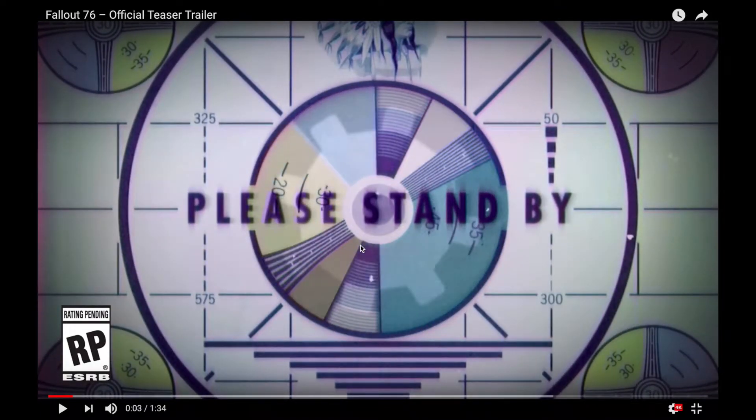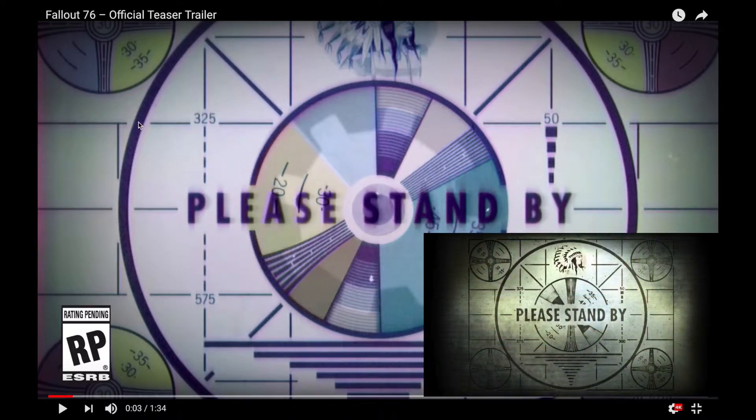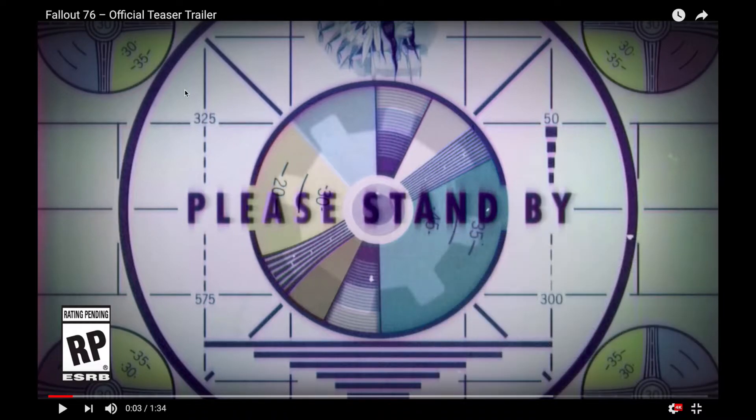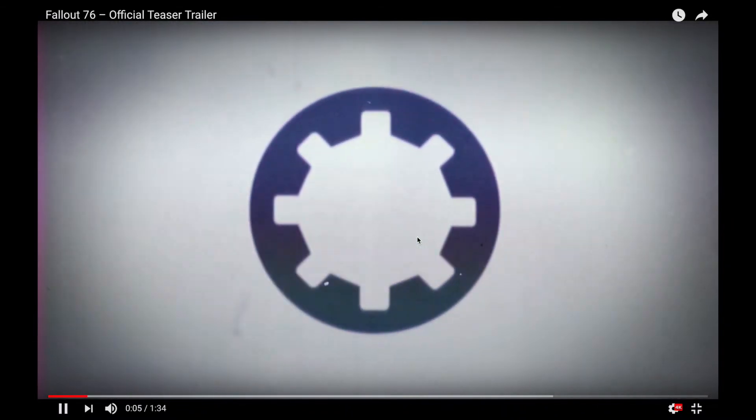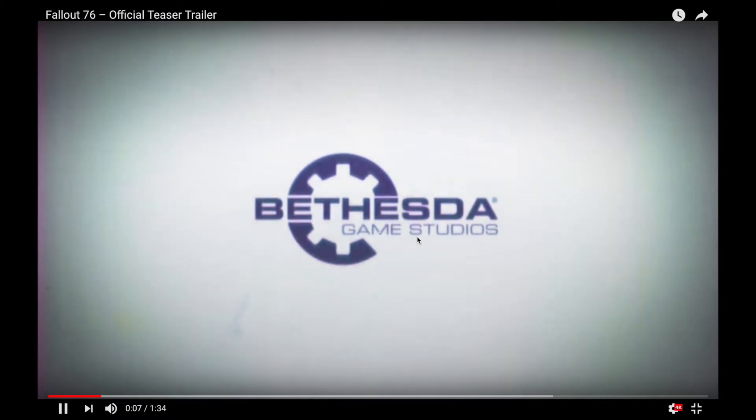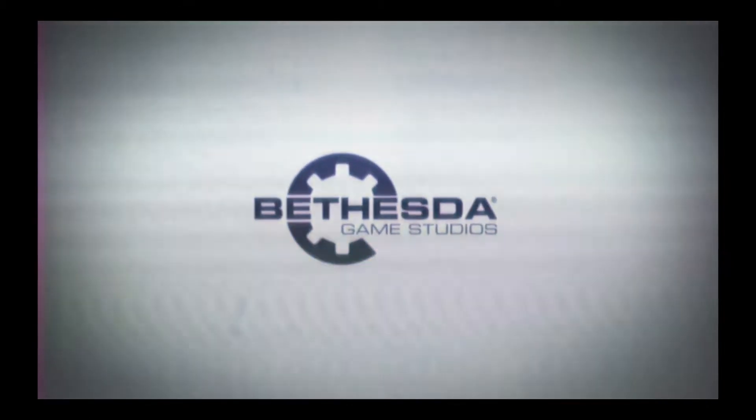I did find it interesting that many of these Please Stand By splash screens are very similar. But this one follows the line, weight, typeface, and everything exactly perfectly to Fallout 3's. Which isn't the most important detail, but I think it helps sort of confirm some of the theories on setting. The color is certainly interesting, and I think it's a little bit of a nod to the fact that this is a newer, nicer looking game.